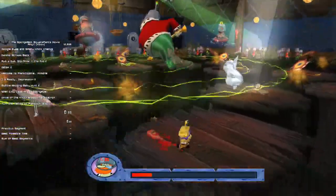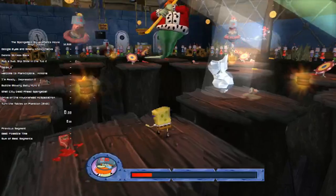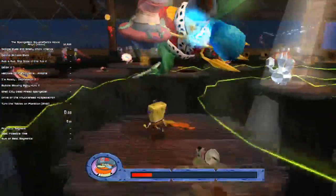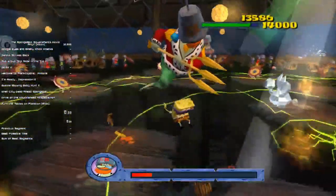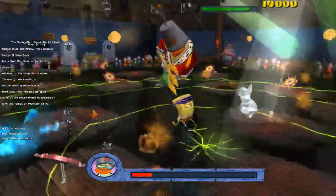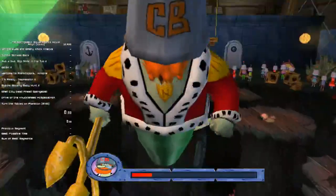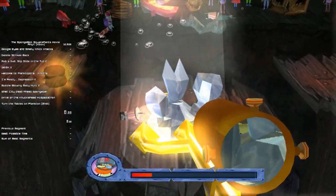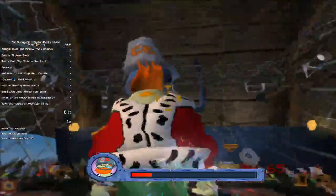Jump, jump, spin in — take that spit. Bash him a few times. This is me playing with fire. And then on the final hit on Neptune, you stop your timer. Stop your timer about now.